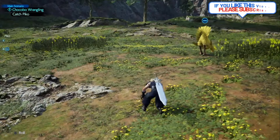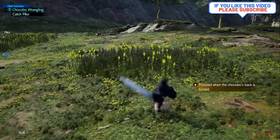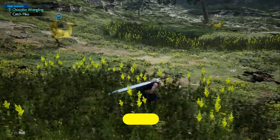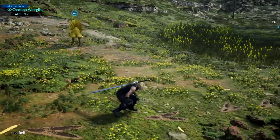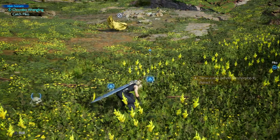Now you can see that one's looking that way — we're trying to get over to this grass over here. That chocobo's back is turned, but as you can see, he's going to switch sides. So we want to wait. They all do this; they use different mechanics, but this is the basic of all of it.